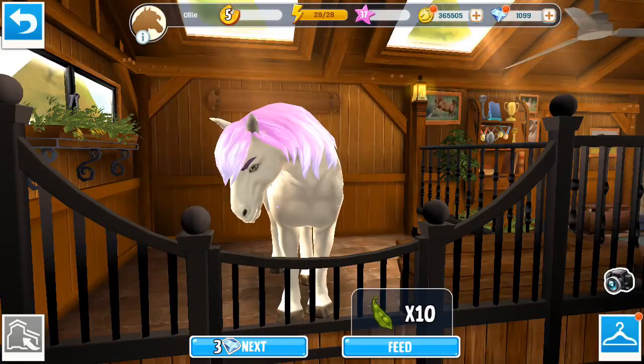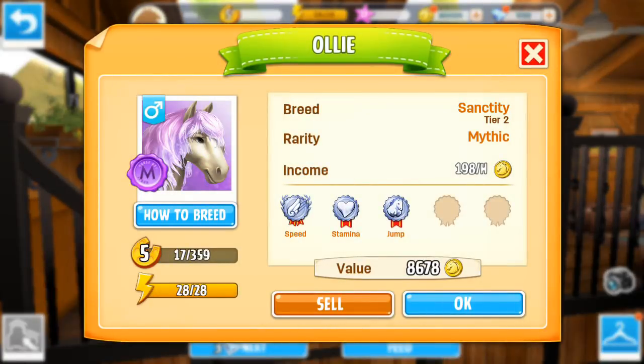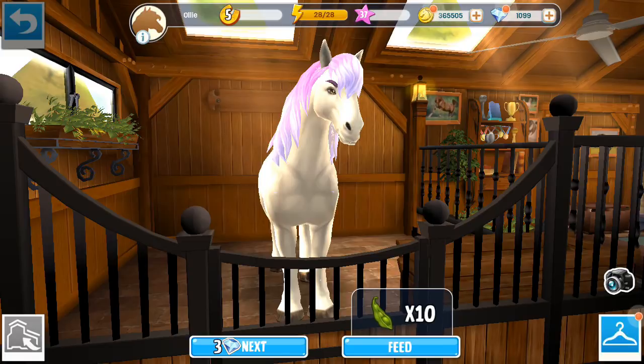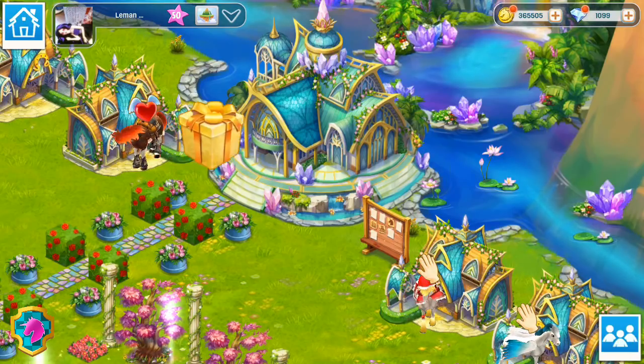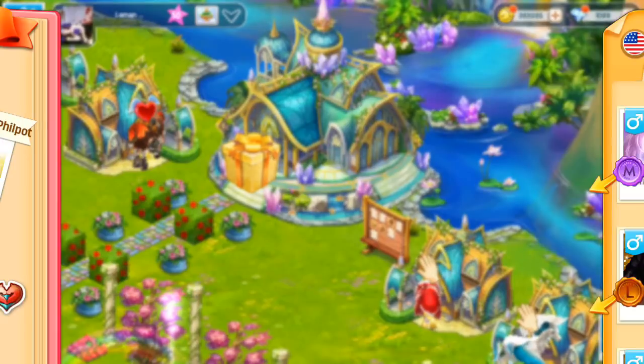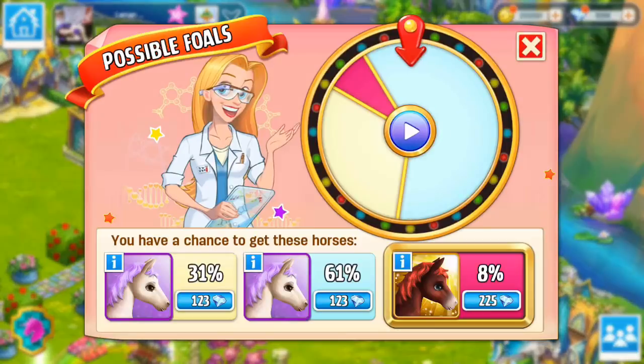Hi Scrumbs, I hope you're well. We're back in Horse Haven World Adventures. I have a tier 2 Sanctity here that I recently managed to breed, and I want to try and get the tier 3. I'm going to go ahead and breed two of my friend's tier 3s here to see if we can get a tier 3. This is a very expensive breeding, unfortunately.